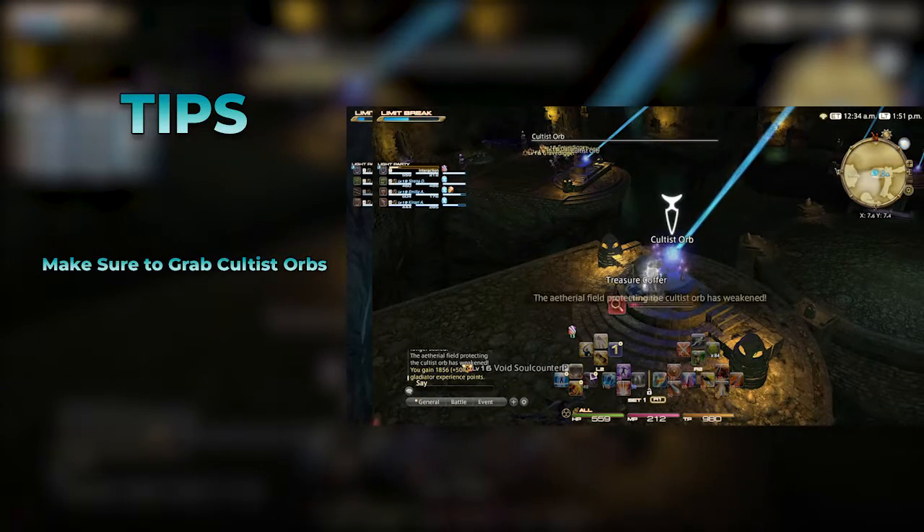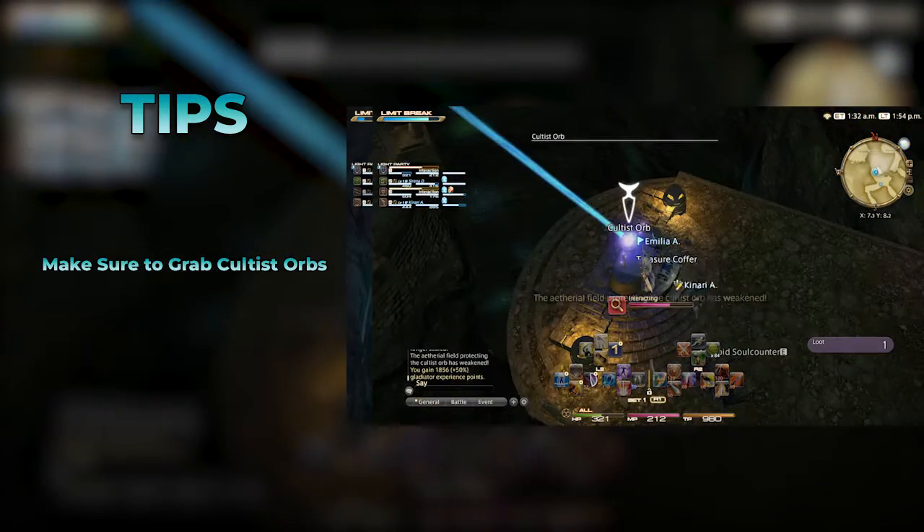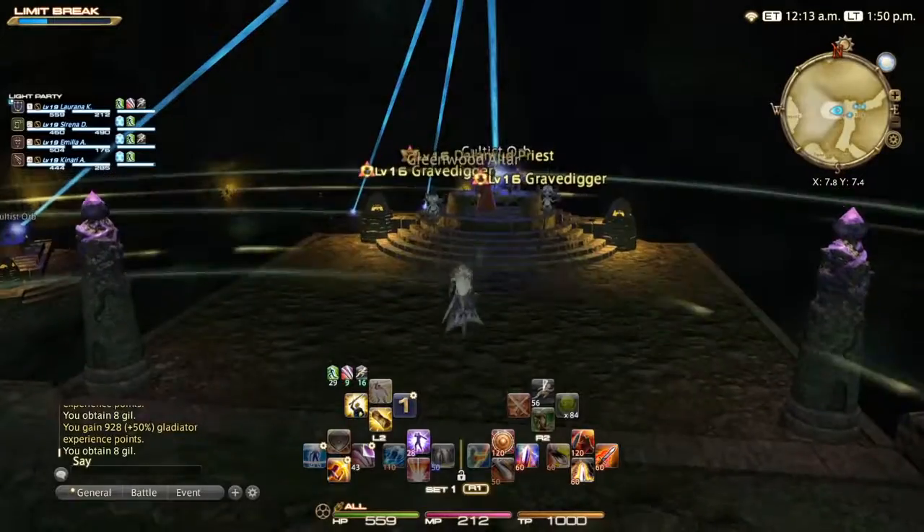First off, be on the lookout for Cultist Orbs. These are needed at the end of the dungeon to open a barrier, so be sure to grab all of these.